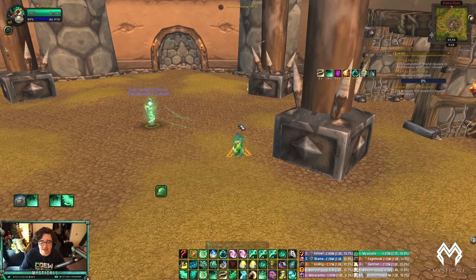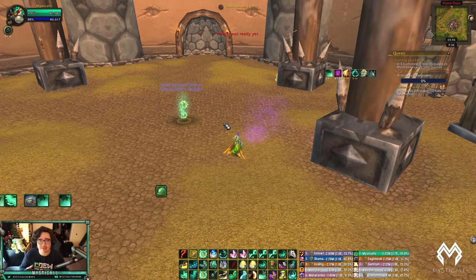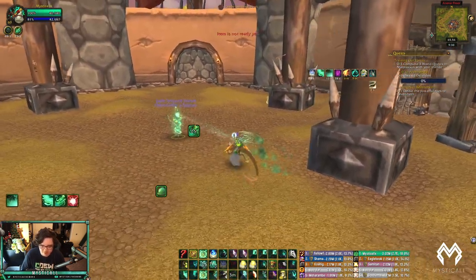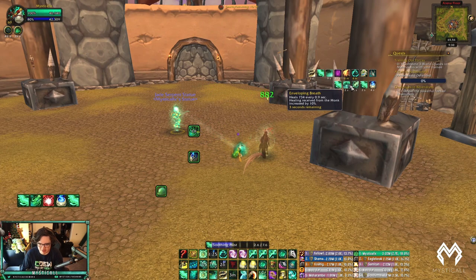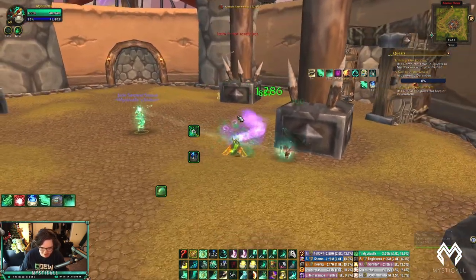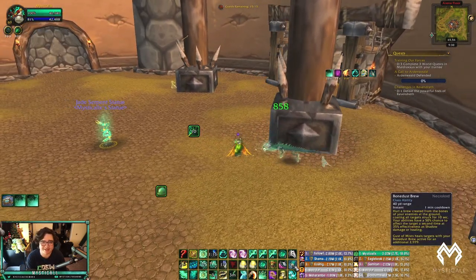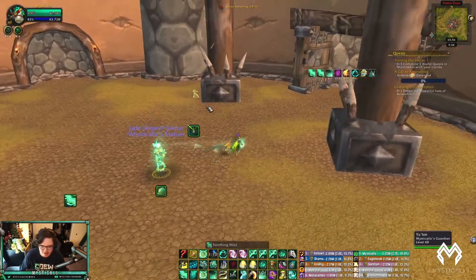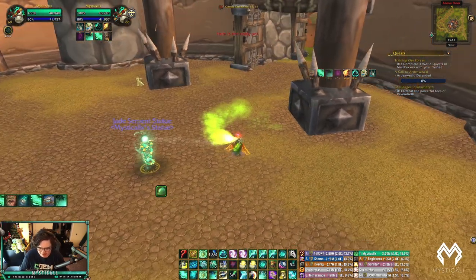With Yulon active, use Yulon + Mana Tea then Enveloping Mist to get Enveloping Breath proccing, then Vivify to keep Renewing Mist going. Take Essence Font off your bar — never use it. Bone Dust Brew is great to use when you're kicked since it's not in your Soothing Mist school. If you get kicked, use Bone Dust Brew, and when you come out of the kick you heal with that bonus mastery. For Refreshing Breeze, stack it up and then use Expel Harm when the Feral puts their disease stacks on your target.